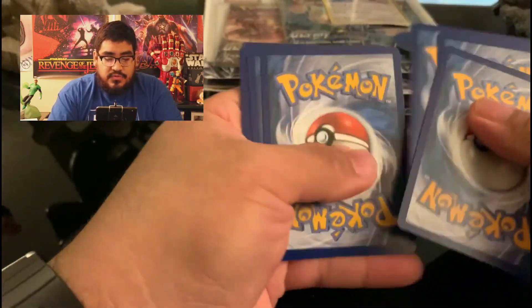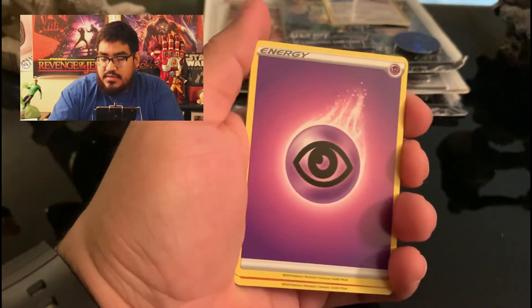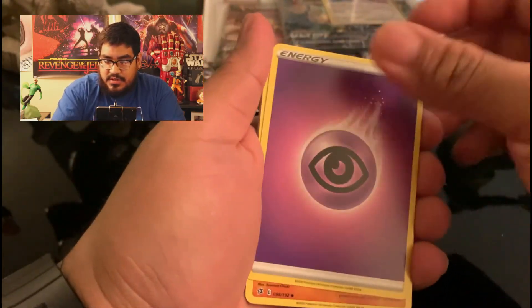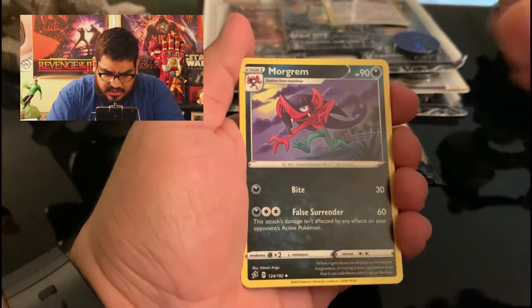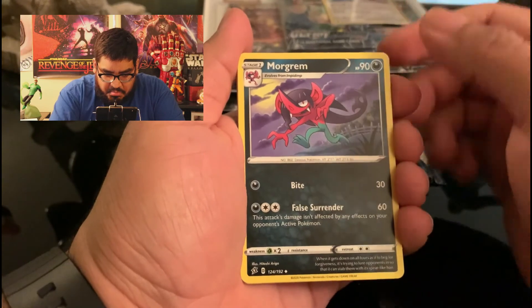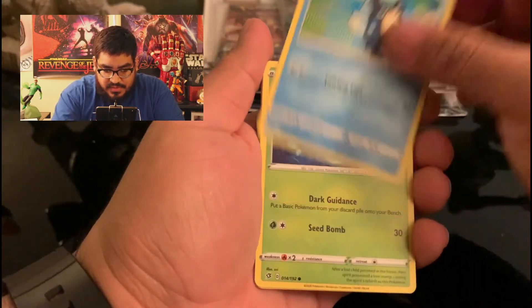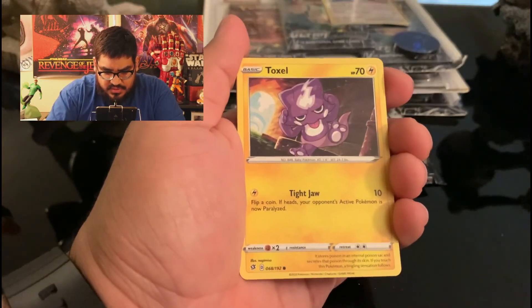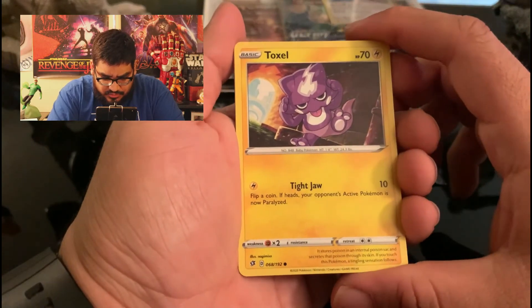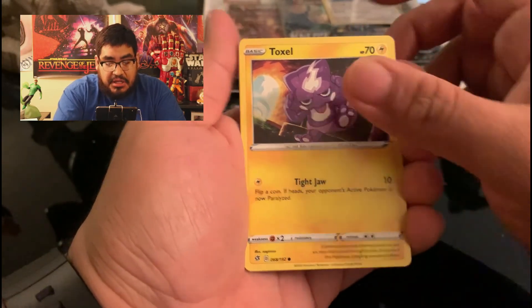Alright, so one, two, three, four from the front. We have some Psychic Energy. I've got to learn what all these are. Medicham. Warren Brown — that's a new one. Toadpump, I remember that one. Phantump, I remember that one. What's the new one? Toxel. Flip a coin — they're poison coins. I hope the one's not paralyzed.